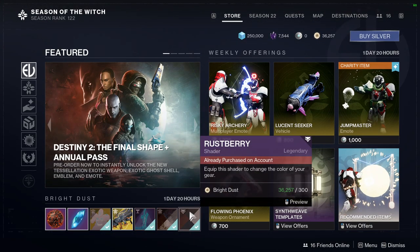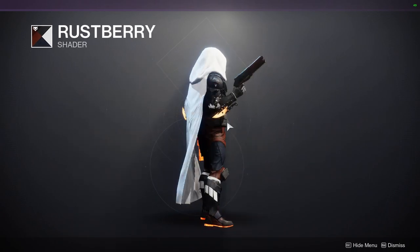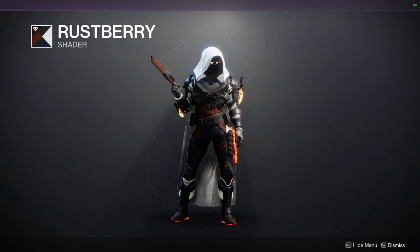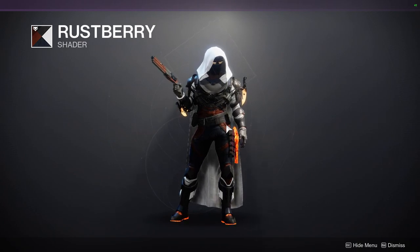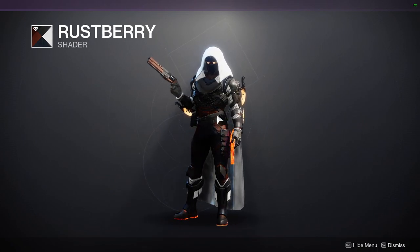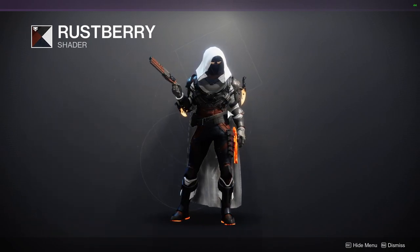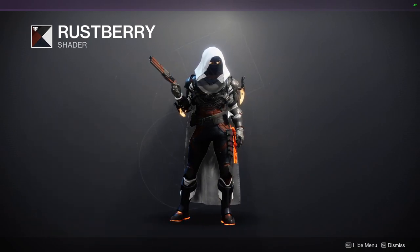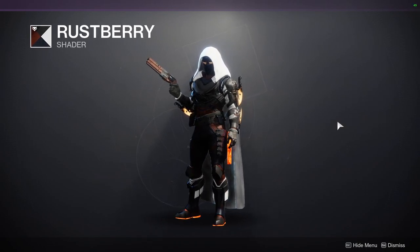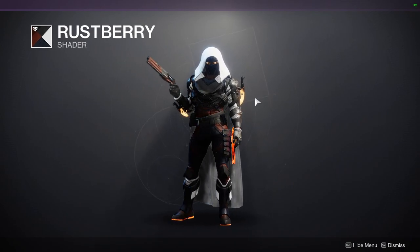As for Eververse, we're going to be looking at Rustberry. I like this shader quite a bit. The only thing — and I talked about this with the same armor set in the weekly challenges video — is that everything but the white is really good. So if you find an armor set that looks really good with this, try to find one without the white accents, because the arms look really terrible right now because of the white underneath. But if you find something else, it looks really cool.